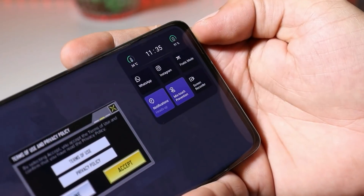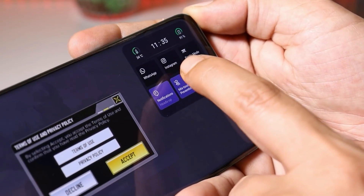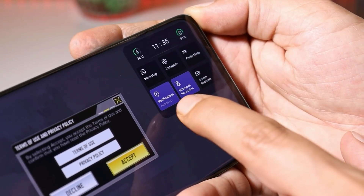Taking a close look at the Gaming Tool, we have a few options: WhatsApp, Instagram, Fanatic Mode, Notifications, Mistouch Prevention, and Screen Recorder.